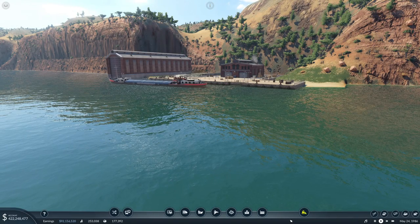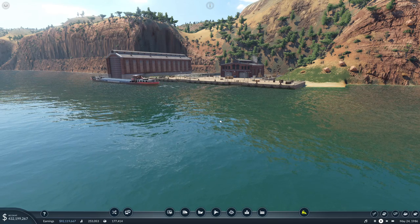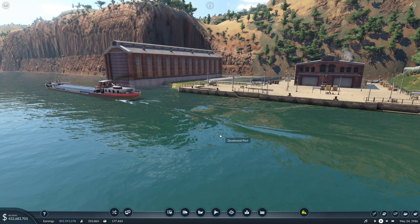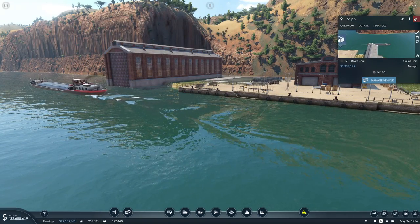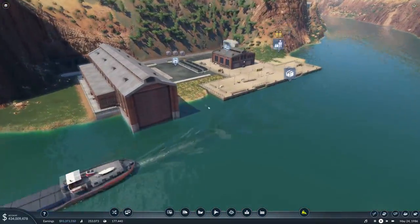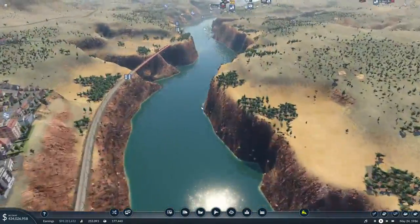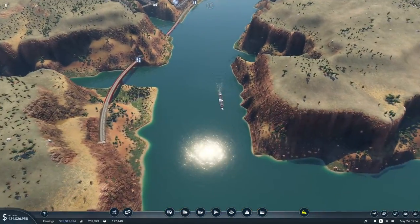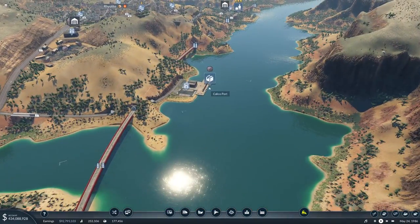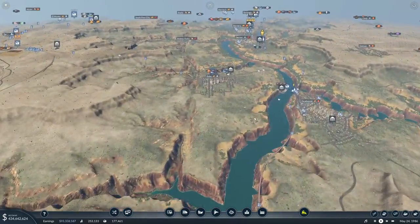Hello everybody, Minnestorm here. Welcome back to Transport Fever 2. In the last episode, we got this port built here and set up and running for our coal ships. They're moving coal — I don't think they're moving anything else at the moment because the trucks aren't set up for that. For now they're just moving coal, and I think the two ships are probably fine for that purpose. We'll keep an eye on it.